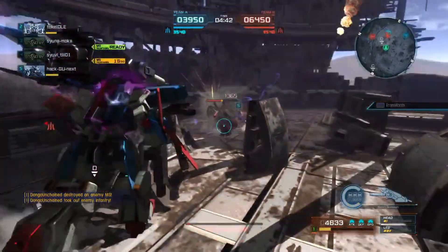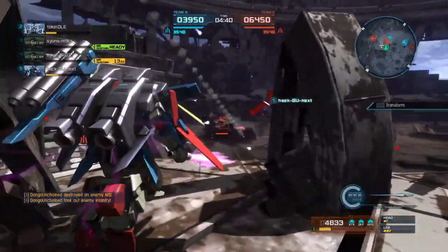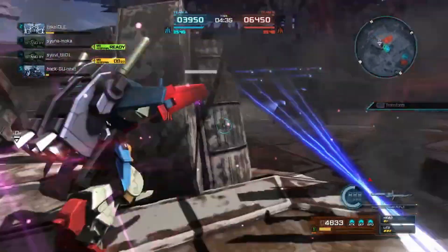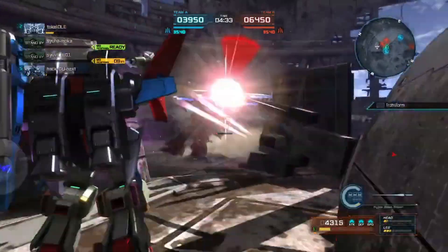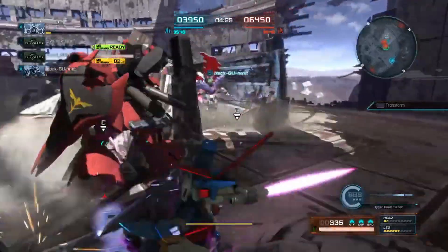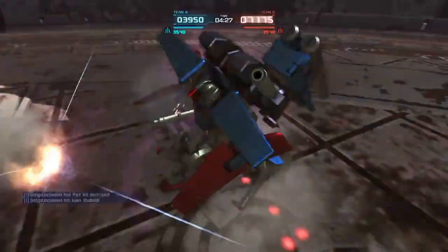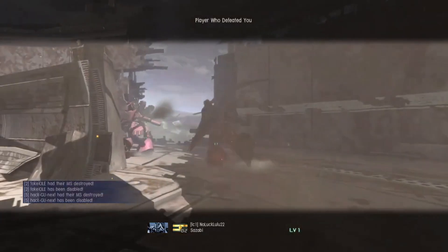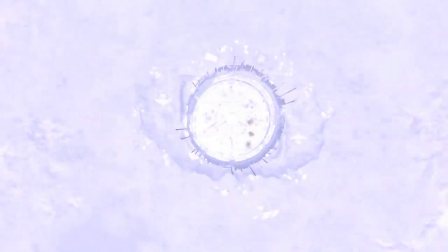We finish off the Unicorn — because the Double Zeta is more powerful than the Unicorn, don't at me — and go for another raw downswing on the Sazabi. The enemy team has quite a few nasty suits: they have double Sazabis, a Sinanju, a Unicorn, and either a new Gundam FF or maybe two new Gundam FFs and one Sazabi. Either way, we're going to try and provide some damage for our team.